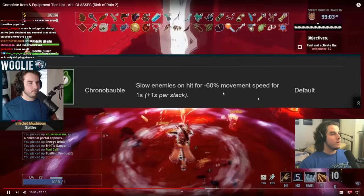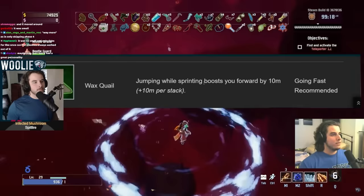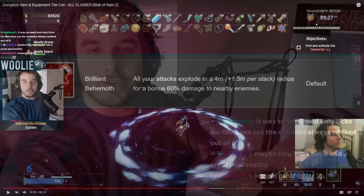Chronobaubl — D tier. It says 60% movement speed slow for one second, but it's just not that useful. 60% slow for one second — not that good. Wax Quail — B tier. This is the only mobility item I'd give a B, not an A, simply because it boosts you forward but doesn't really give you any height. One of these is good, but two or three is just overkill. So far commons and uncommons — whites and greens — that's not bad at all honestly.